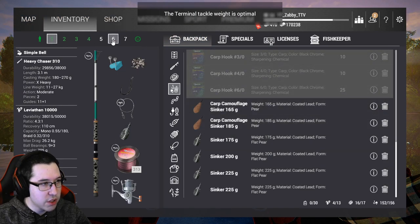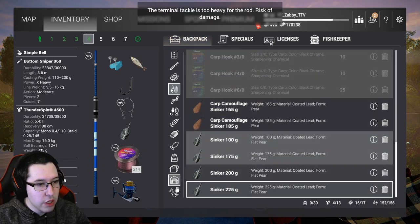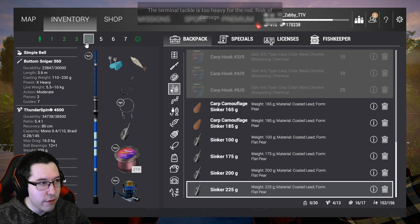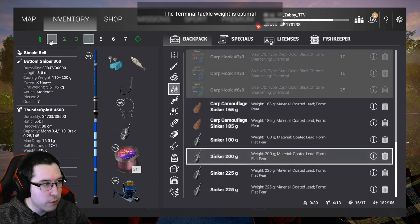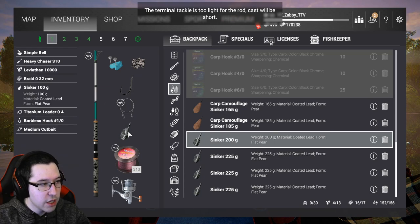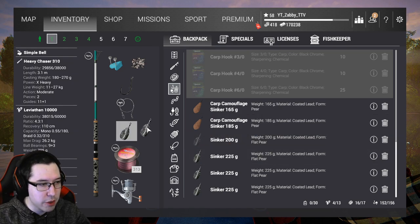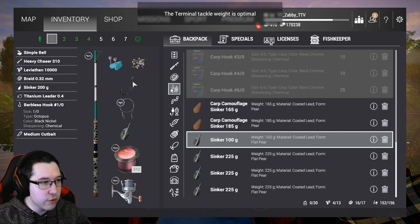Same applies to sinker sizes — if you put on something too light or too heavy it will flag it. For example, a 225 gram sinker is too heavy for this rod; you'll get warnings like that. It's really not a huge deal — just mess around with your setup, see what sinkers are optimal, and use those every time.